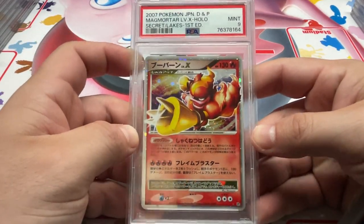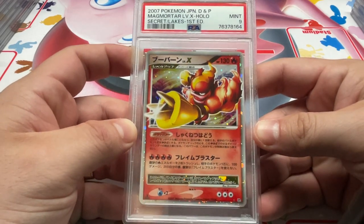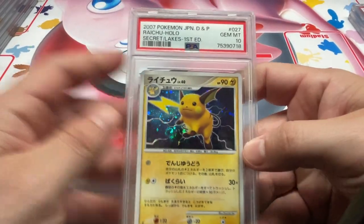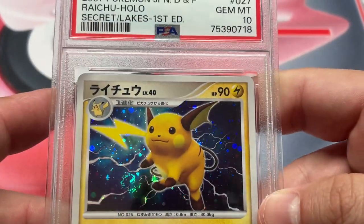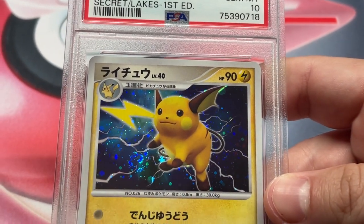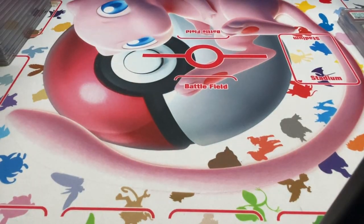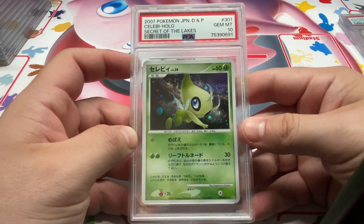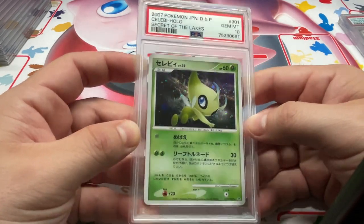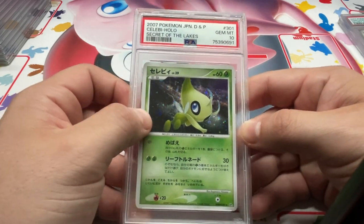We got Magmortar Level X, 9. Here's a nice one — we got the Raichu, Secret of Lakes, 10. Look at this guy. Isn't that a beaut? That's a nice card right there. And also we got the Celebi, PSA 10. Also a nice card. I'm getting swirls everywhere on these. Really big orb on that too.